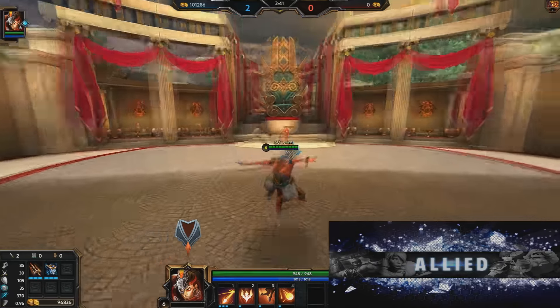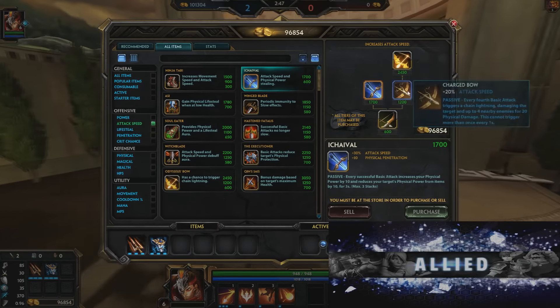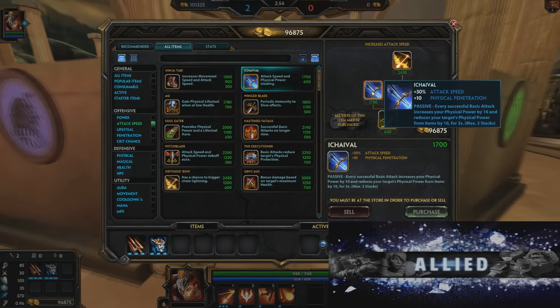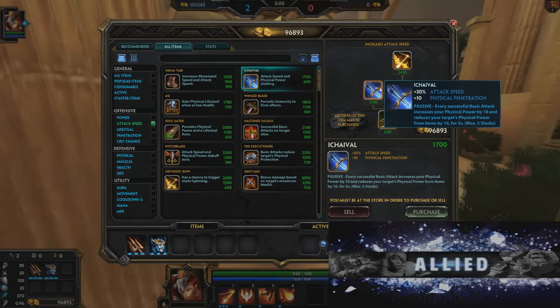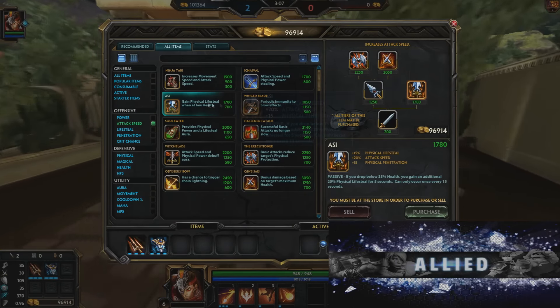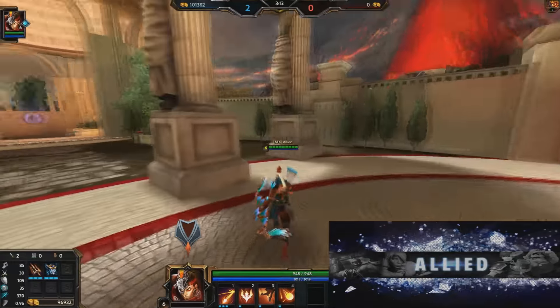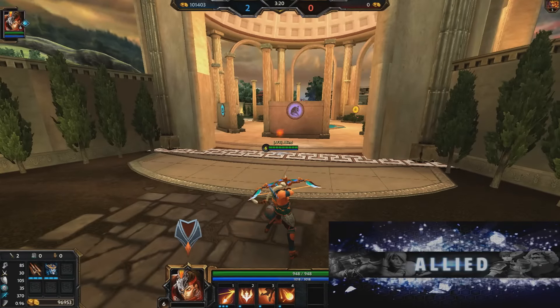Asi is the most cost-effective cheap attack speed, lifesteal, and early physical penetration item that scales amazingly into the late game. It's probably one of the best items for hunters - it blows my mind that it wasn't touched. They nerfed Ichaival, which hasn't even been used in the recent proven broken hunter builds, while Asi is still unchanged. With these new items you are going to see a ton of ability-based hunters come back.